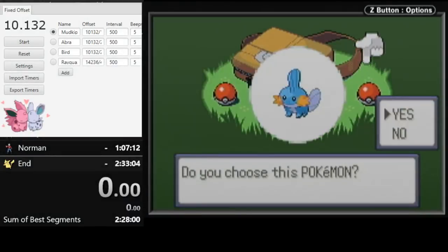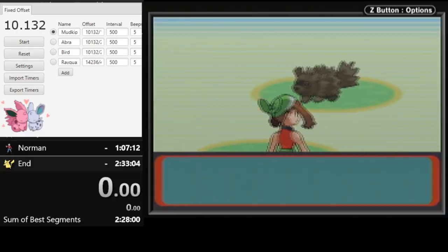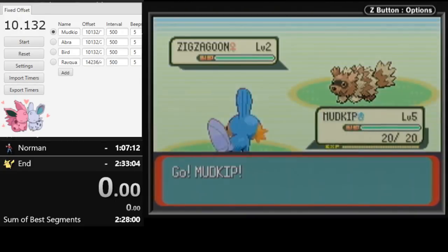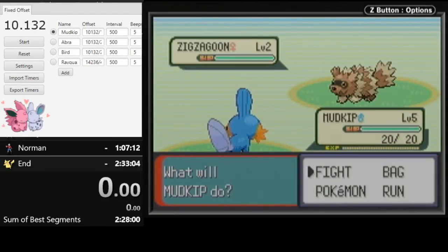Then we get into the bag and you're trying to hit a one-frame window for the Mudkip. Most people who run this game learn this as their first manip. Now for the third part — when Wild Zigzagoon appears and you clear that text box, that's when Zigzagoon's move is generated. At this point nothing has been decided; it could use tackle or growl. But once you press the button, the move is locked in — you can go into the bag, check your stats, it does not matter. The window is six frames to get tackle, which is pretty big. With practice and a correct offset, you should pretty much always be hitting that.